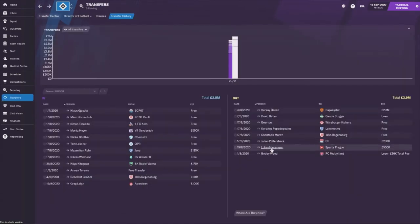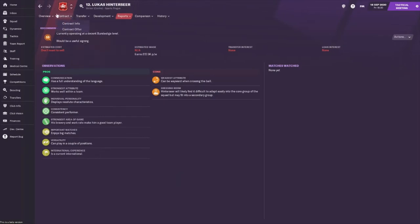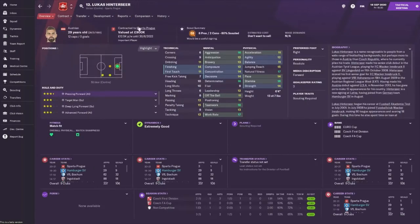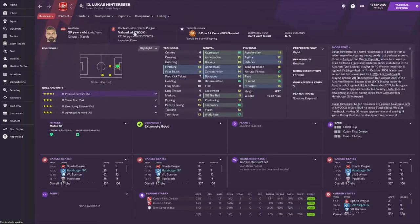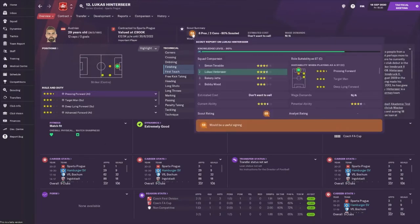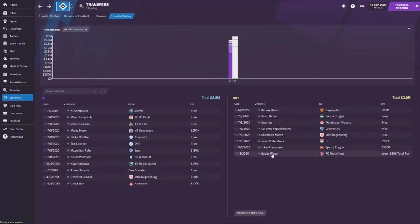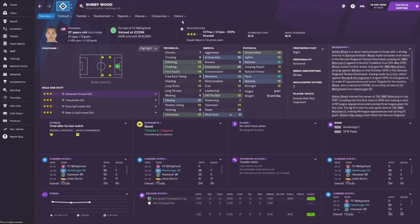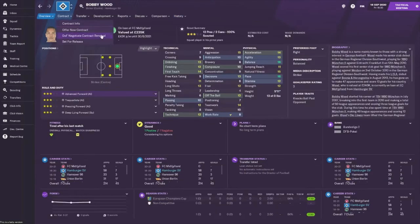That's all the transfers. For the outs, we have sold Lucas Hinstia - this is mainly the reason we needed a new striker. Because of his age and value, we sold him for 500k. You could say that's a little low for someone who scored nine goals last season, but even though he's worth 900k he's only a 58 on scout reports. We've also let Bobby Wood go out on loan for the season to Midtjylland - he's leaving on a free anyway so we thought let's get some money out of it.